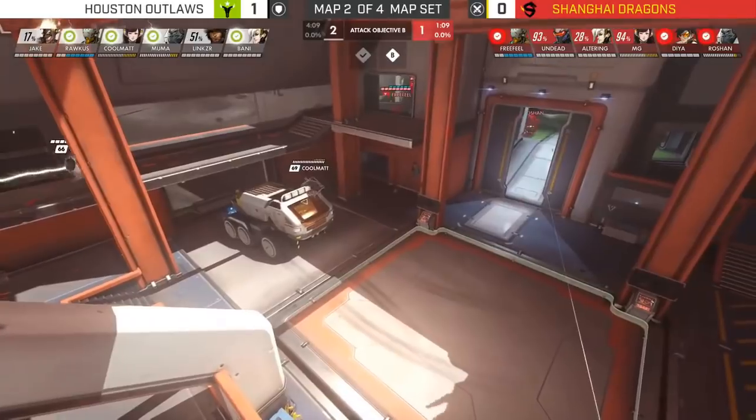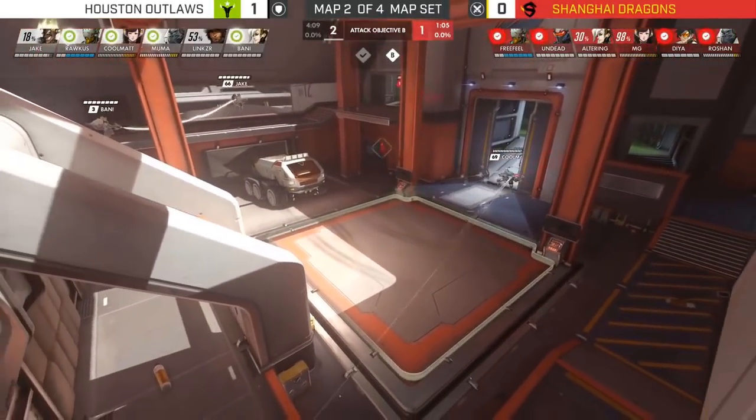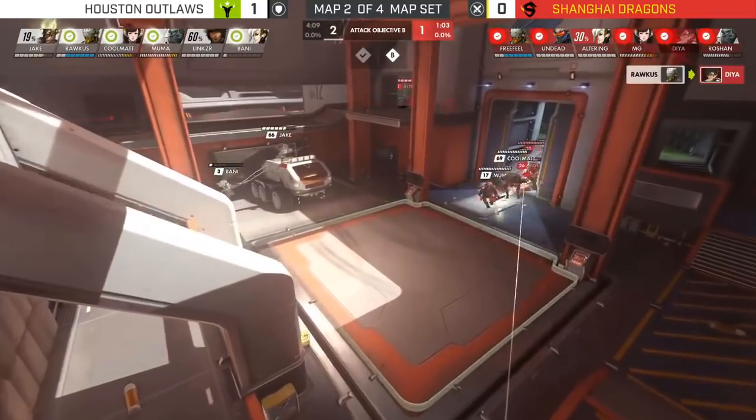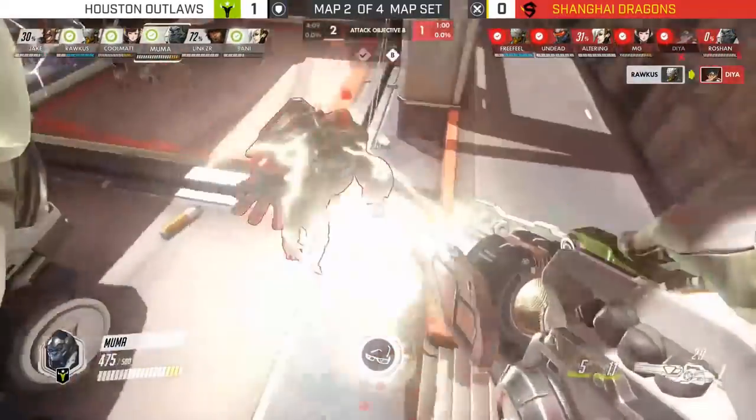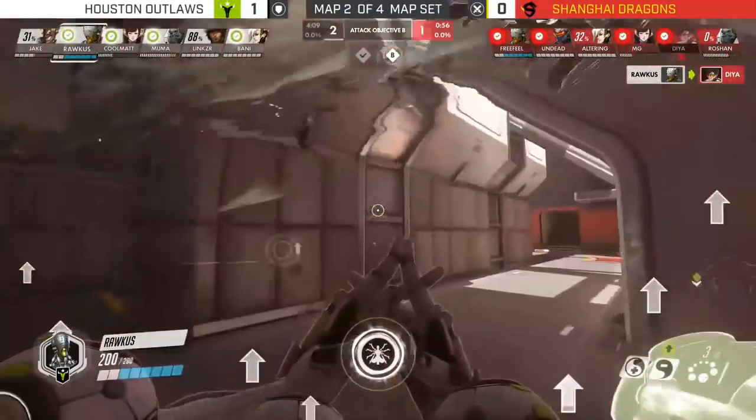Before that, you also want to make sure you're behind the Winston so you can block the damage that's going to be thrown at him with your defense matrix — that's a pretty nice benefit of this character. Matt will also try to get high ground to stop enemies from playing on high ground, but since the enemies have the majority of their players pushing through the middle, he's going to put pressure there and push the enemy D.Va back.